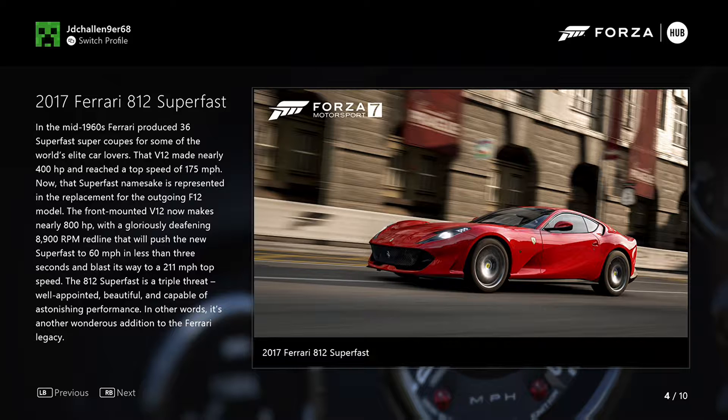2017 Ferrari 812 Superfast. In the mid-1970s, Ferrari produced 36 Superfast coupes for some of the world's highest scorers. That V12 made nearly 400 HP and reached a top speed of 175 miles per hour. Now that Superfast namesake has been revived as the replacement for the outgoing F12 model. The front-mounted V12 now makes nearly 800 HP, with an 8,900 RPM redline that will push the 812 Superfast to 60 miles per hour in less than 3 seconds, and blast its way up to a 211 miles per hour top speed. The 812 Superfast is truly a wondrous addition to the Ferrari legacy.